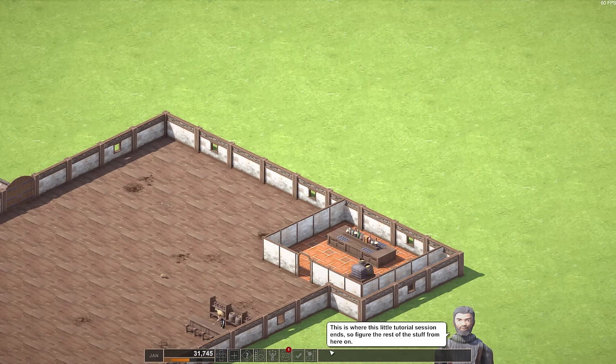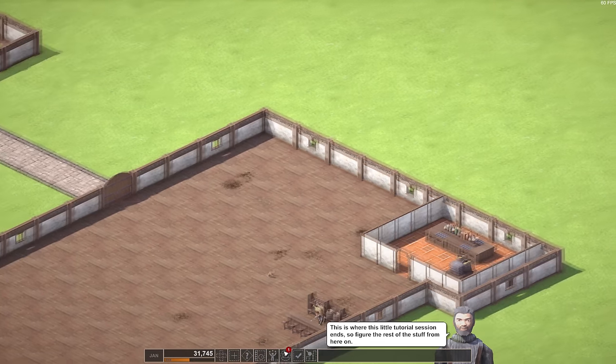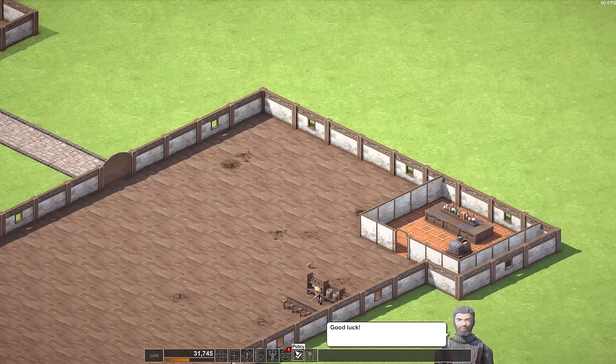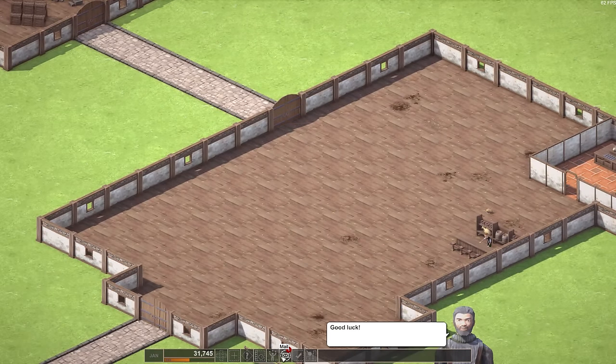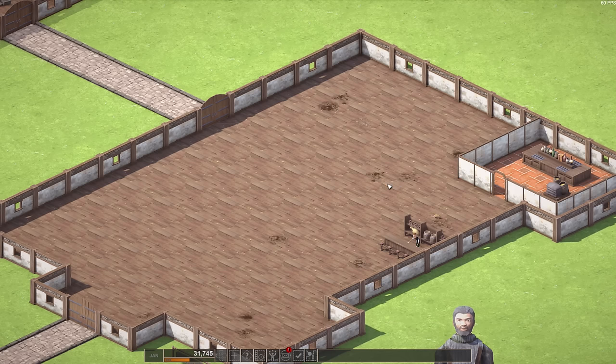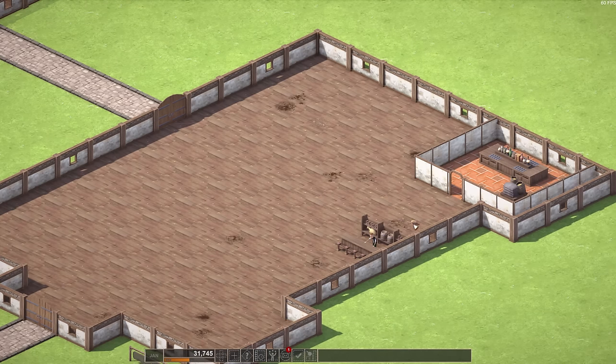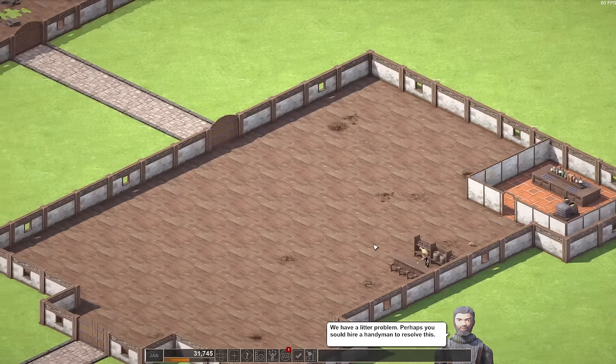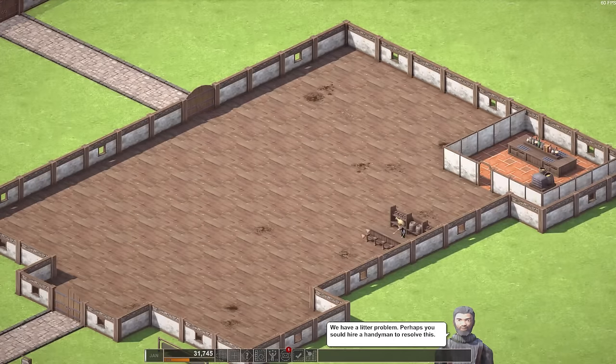That's where this little tutorial session ends — figure out the rest of this stuff. By the way, I'd build a couple of tables and hire maidens to serve food. Good luck. Well, thanks for the tutorial. This place looks like crap. Is that a pig or a rat? Look at the size of this creature. We have a litter problem — perhaps you should hire a handyman to resolve this.